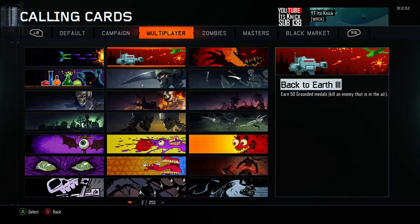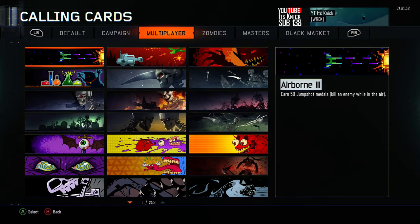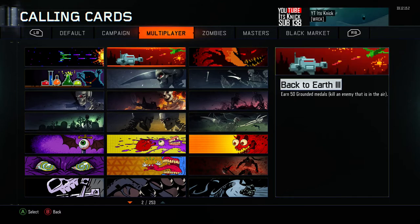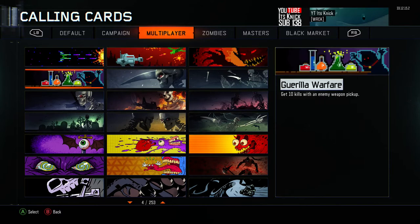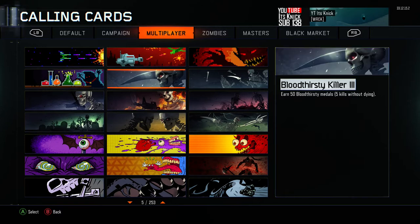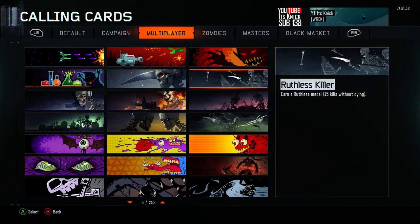Back to Earth — earn 50 jump shot medals and 50 ground-round medals. While underwater, thrust jump out of the water and get a kill within two seconds. Guerrilla Warfare — get 10 kills with an enemy weapon pickup. Bloodthirsty Kill is actually really cool — earn 50 bloodthirsty medals, which is 5 kills without dying.